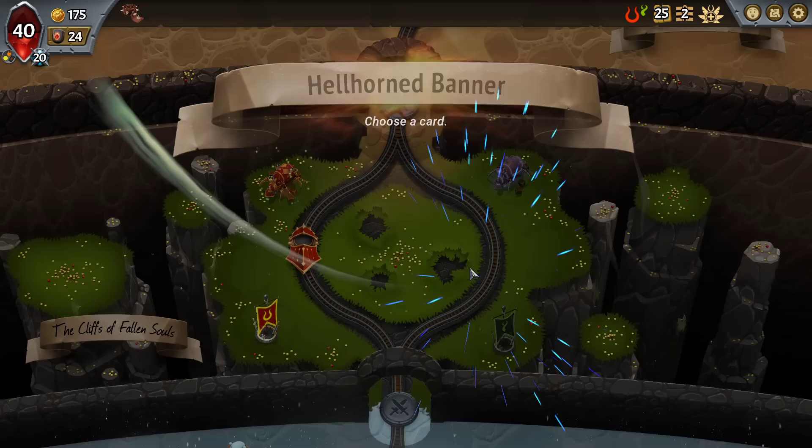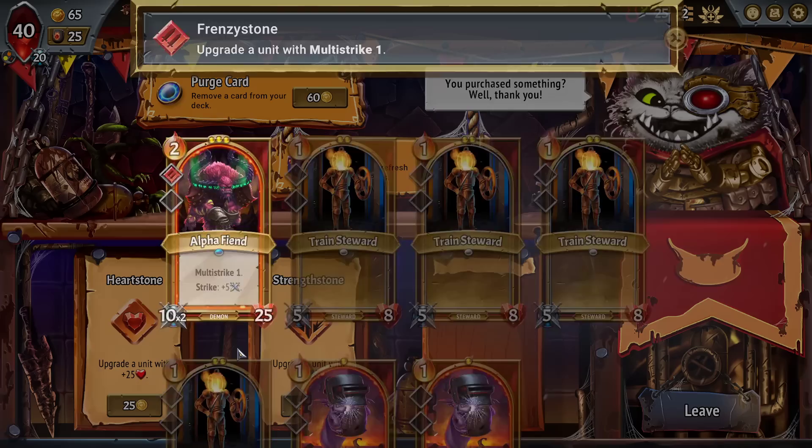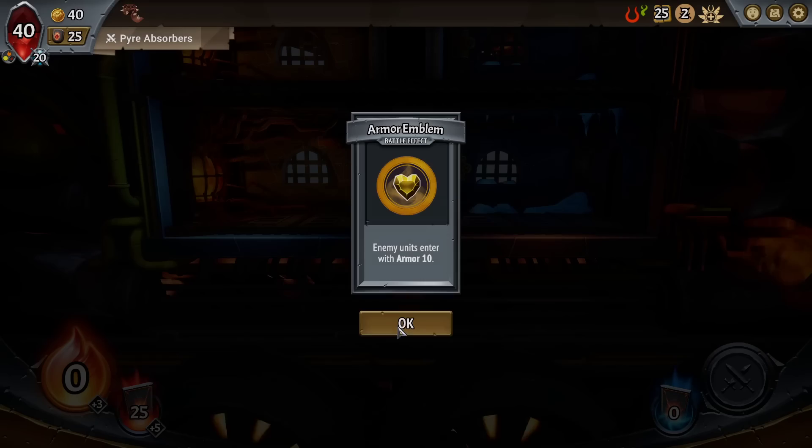Multi-Strike on the Alpha Friend. I know we're turning down the Steel Worker and I'm very not keen on doing that, but an Alpha Friend that has 50 health and Multi-Strike, sitting in a frontline — K-I-S-S-I-N-G — it's going to scale really, really well.